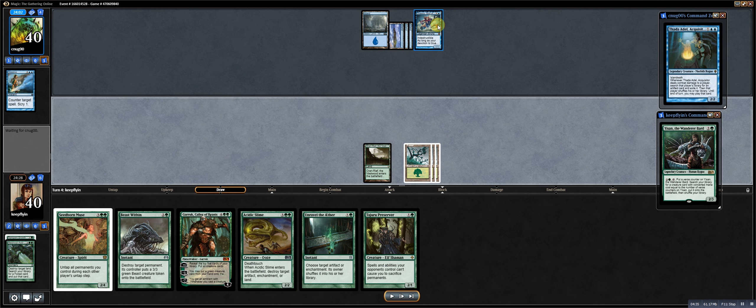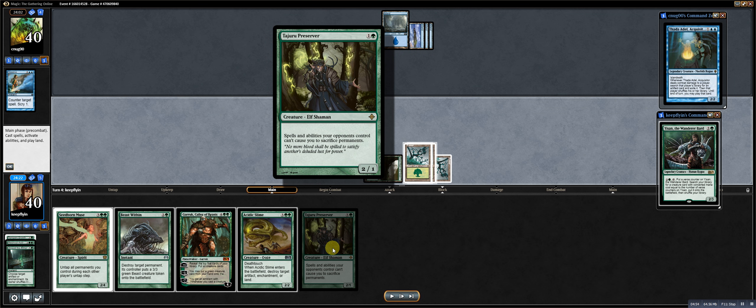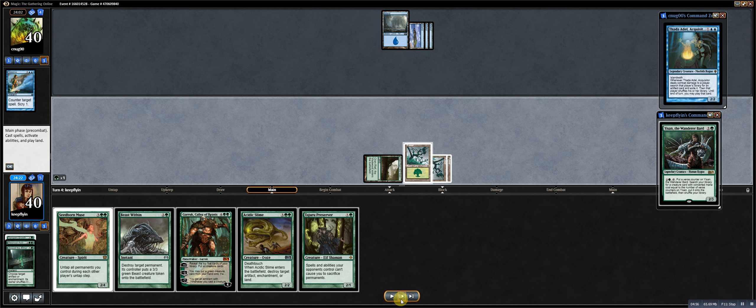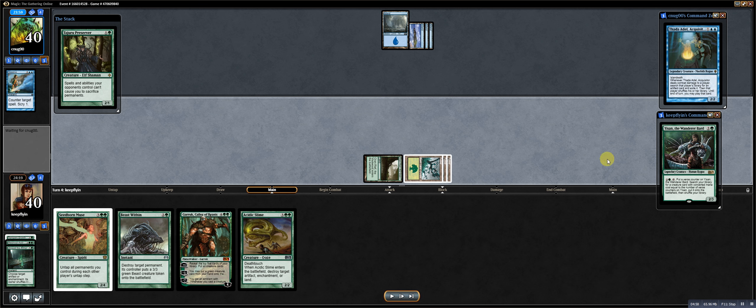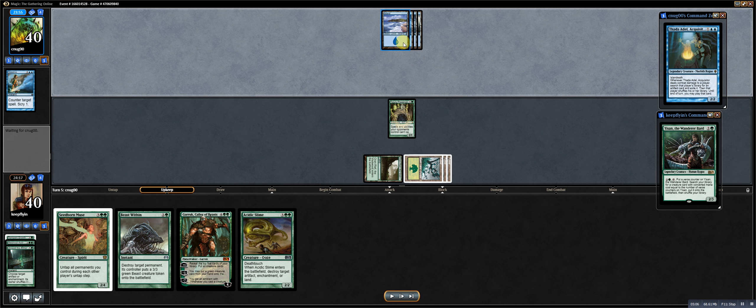If he didn't counter Unravel the Aether, I could either try to run Yi San out or sit on Beast Within. But I drew the 2-drop — Jiru Preserver, an elf that prevents them from making me sacrifice things. Pretty useful in a lot of different metas, and it's one of the random toolboxes you can get with Yi San. I want to play everything out mana-efficiently. He's advancing past me in mana now — he's at 5 and I'm down to 4. Not good.